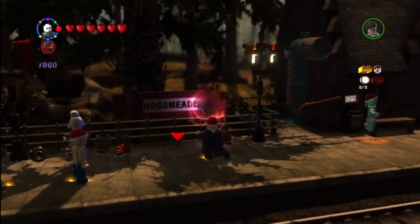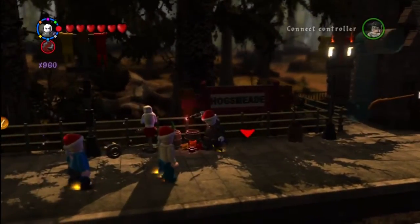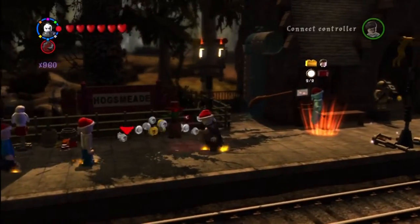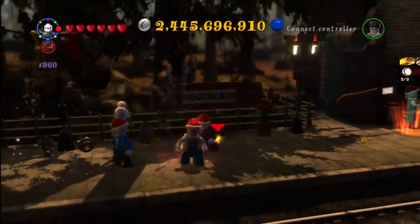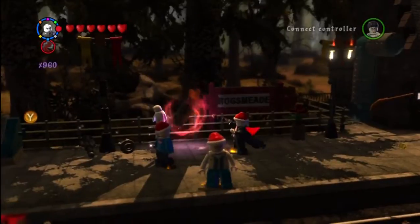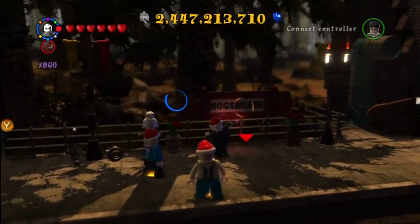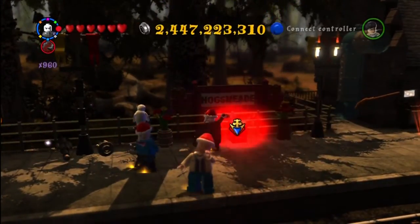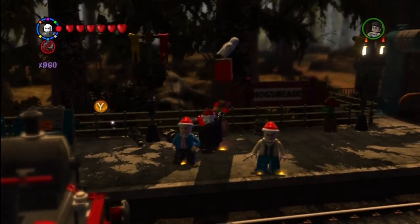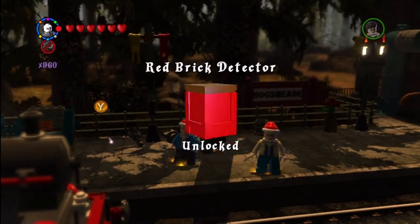Alright, this is at Hogsmeade Station, just after we get off the Hogwarts Express. You have to use dark magic to break off part of that sign. I was confused why it didn't just come out — I don't think it has anything to do with the barrels I was hitting. I think you just have to aim a spell at the Hogsmeade sign. Just aim a spell, it spins around, and we get it. I think this is actually the Red Brick Detector red brick. Yep, there we go.